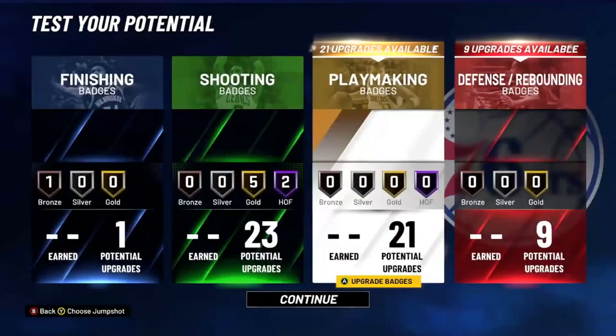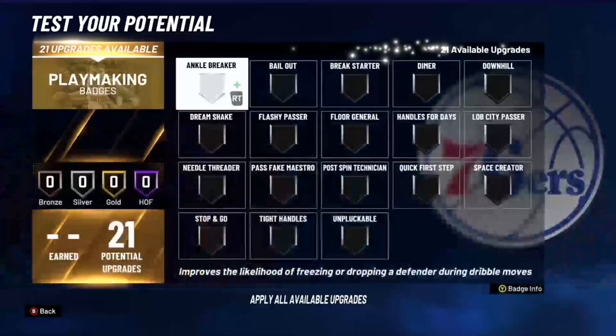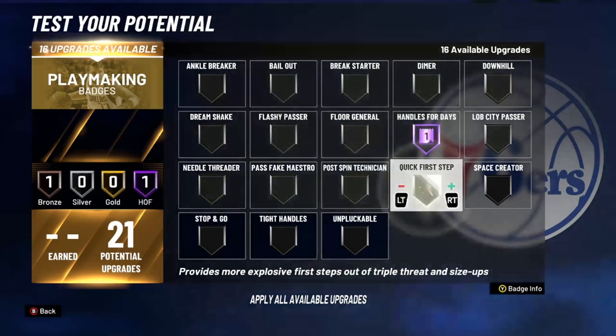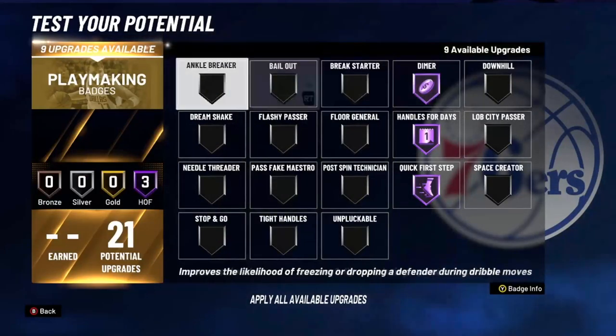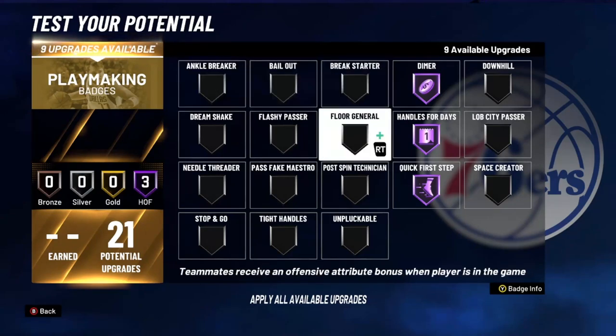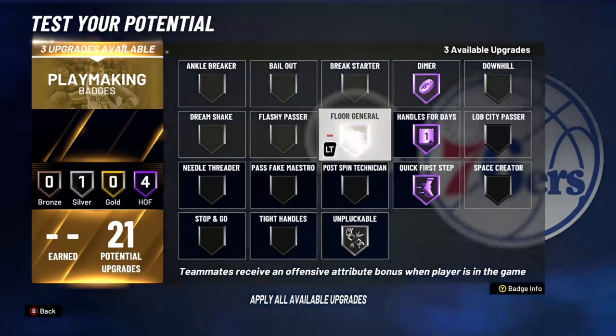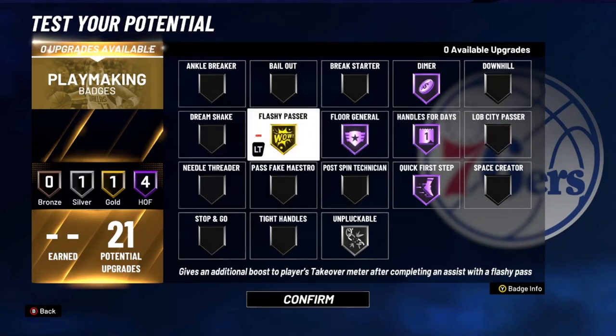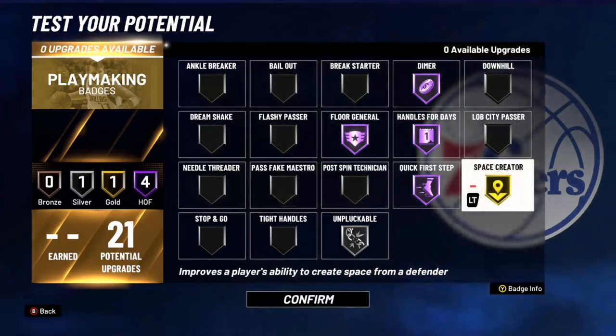We got so many playmaking badges. Ankle breaker at least silver if you chose play takeover; if not, you can take it off. Unplugable at least silver. Floor general for your teammates — this helps out a lot. Lob city passer maybe bronze if you got a slasher or paint beast on your team. You don't need bailout; you can put flashy on. Needle threader or space creator — I'm pretty sure y'all choose space creator if y'all don't choose ankle breaker.